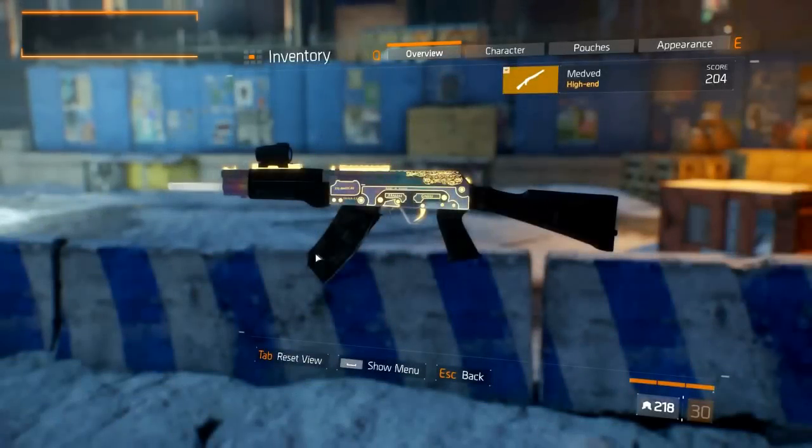Welcome to The Division named weapon guides. Today's episode is on the MEDVED shotgun. We'll take a look at the aesthetics, statistics, weapon talents, and how to get it. The MEDVED is a named variant of the SASG-12.